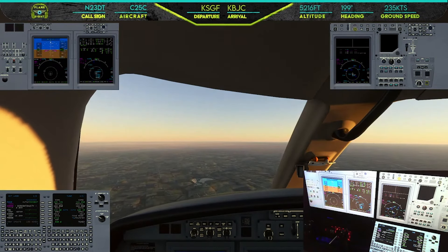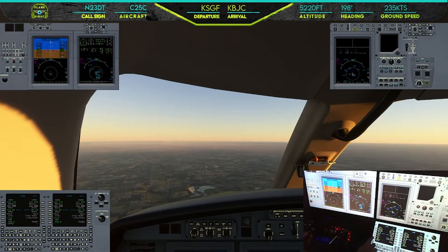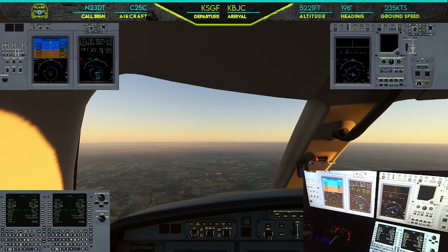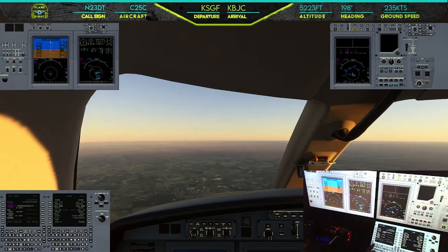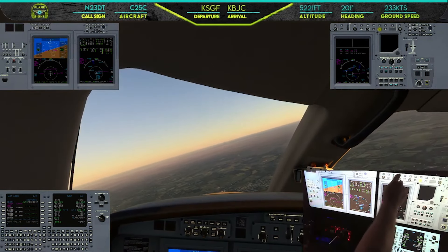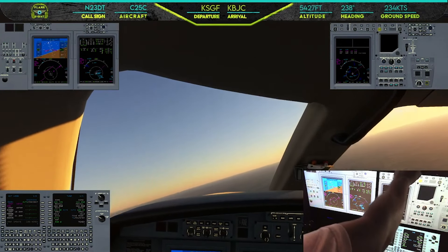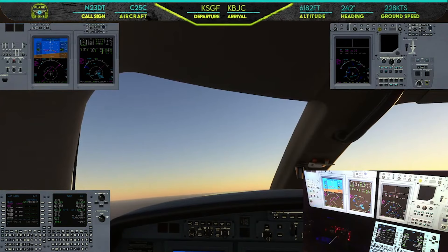Two three delta tango, just verify squawking 1772. 1772 for two three delta tango confirmed. Two three delta tango, you are now at 5,000 — cleared direct SANU, climb and maintain flight level 430. Direct SANU — we'll hit direct SANU, execute, go to NAV mode and set our altitude up to flight level 430. Starting our turn.